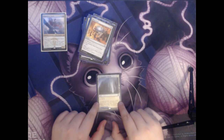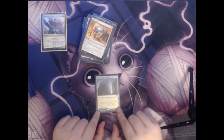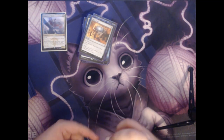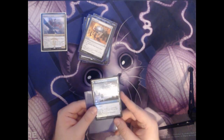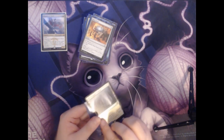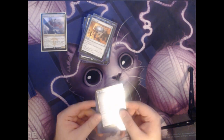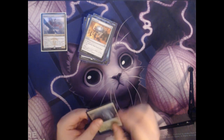Next up we have Hengegate Pathway. This is a land that taps to add a white. However, it actually has two sides — the other side is Mistgate Pathway, and it taps to add a blue. Whenever you play the card, you get to choose which side you play it on, so it can add either a blue or a white depending on what kind of lands you're lacking.